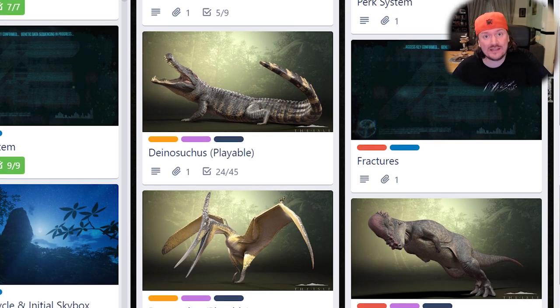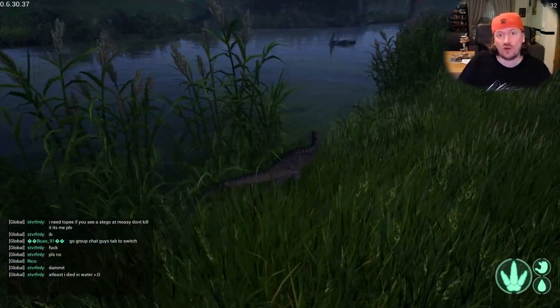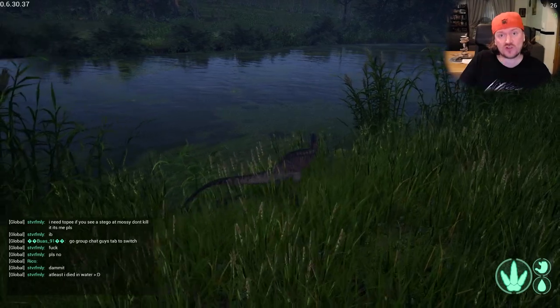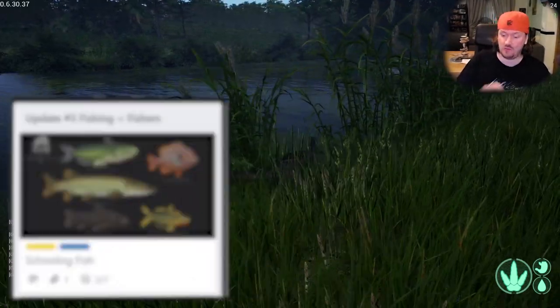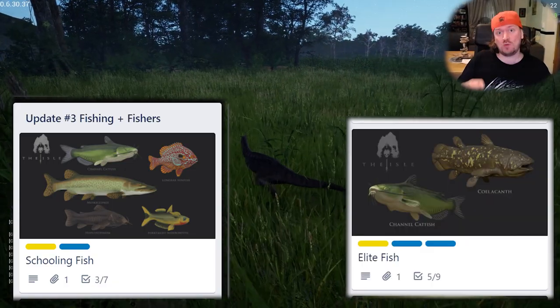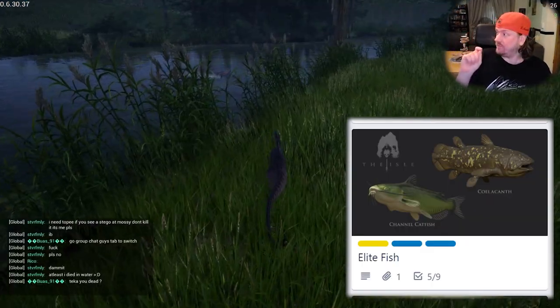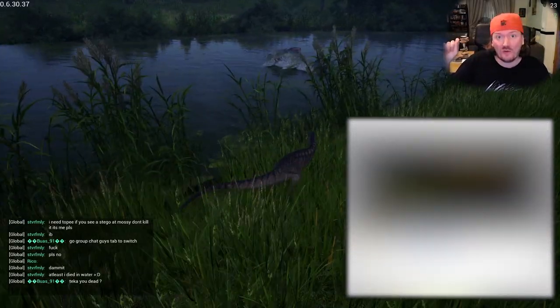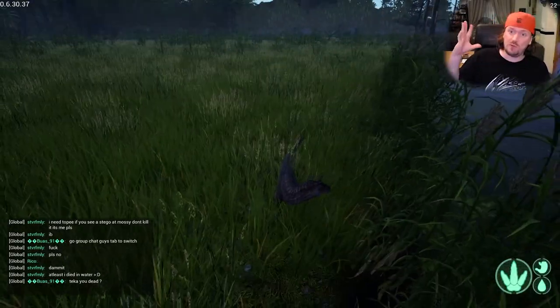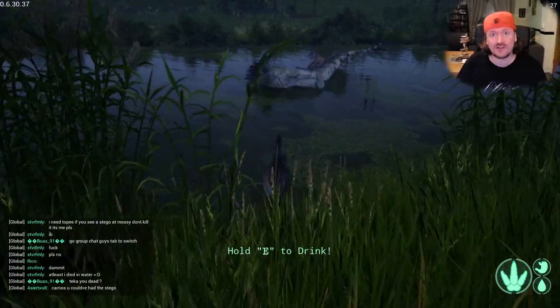The road map's been updated and we've got a few new things. First off we've got schooling of fish and we've got new elite fish, along with updated Pteranodon and Dinosuchus sign-offs on the Trello update. So first off we'll look at the schooling of fish and see what that means.